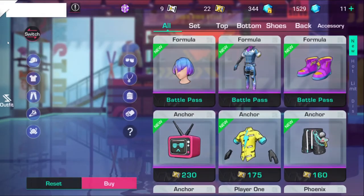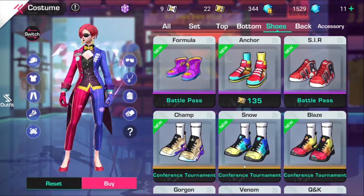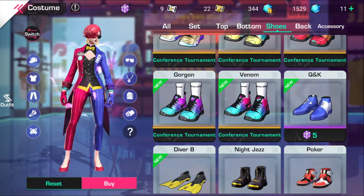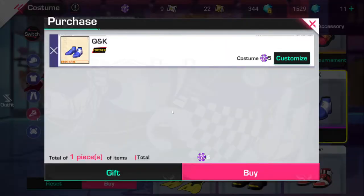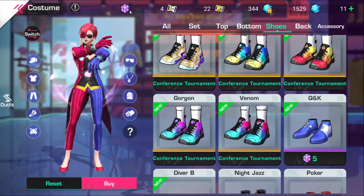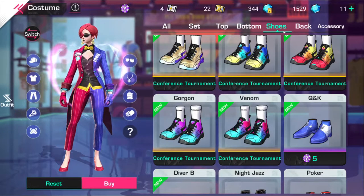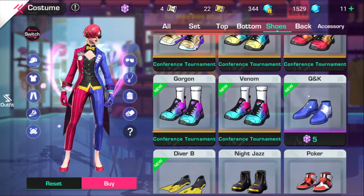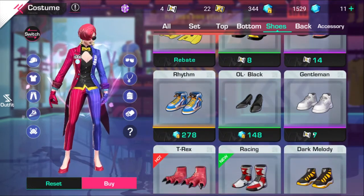Basically, you go to Costumes, go to Shoes — there's a couple of shoes you could get in here. The Q&K one is the one for lucky coins, so you could use lucky coins to get it. I'm just gonna cop it just to show y'all an example. I do not recommend doing this with your lucky coins because you need these for ads, but the Q&K one is the cheapest one you can buy that will give you sapphires.